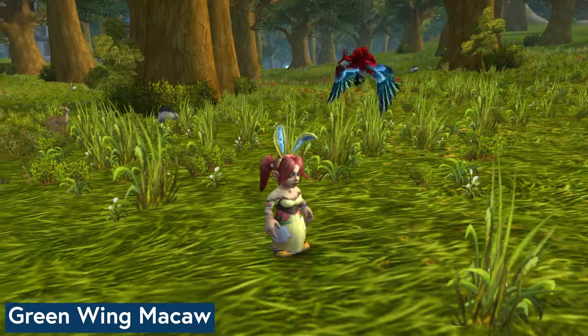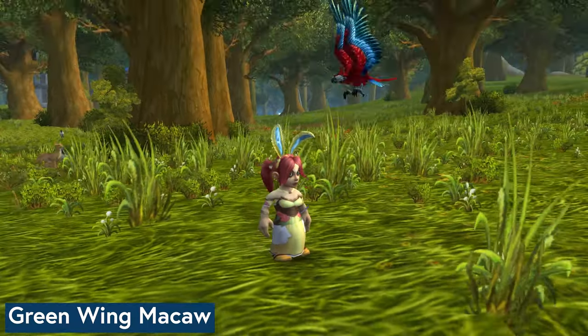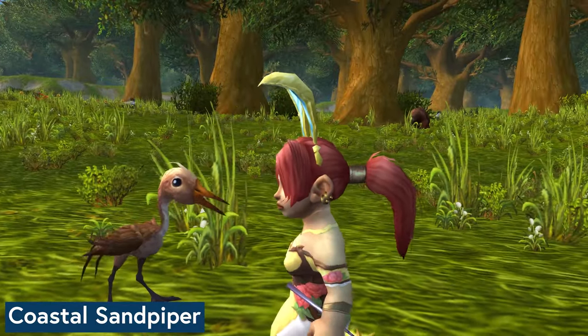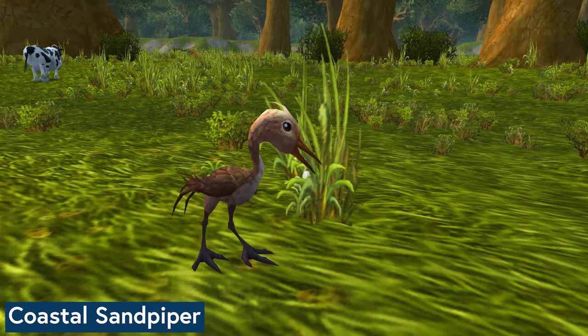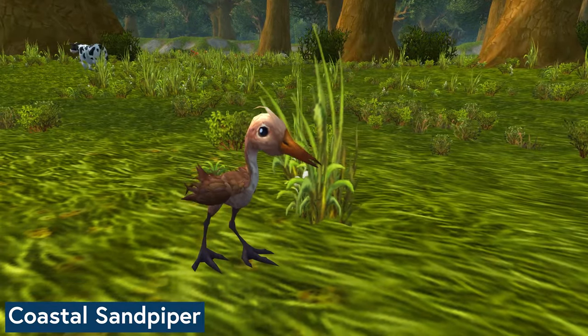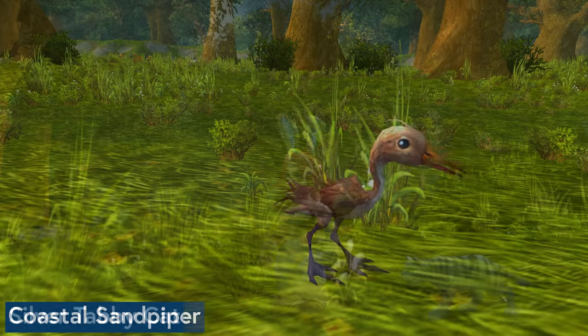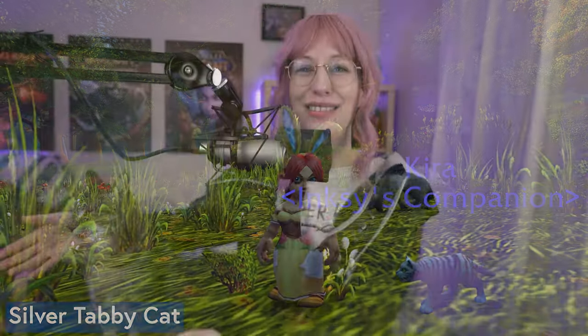For my top three pets: my Green Wing Macaw from Deadmines, because that was the first pet I ever got and it got me into the whole topic. The Coastal Sandpiper — a wild pet you can capture in Legion — because I think it's the cutest pet in the game that looks vaguely like an actual animal and not like a caricature. And then my Silver Tabby cat that I named Kira, for self-explanatory reasons.